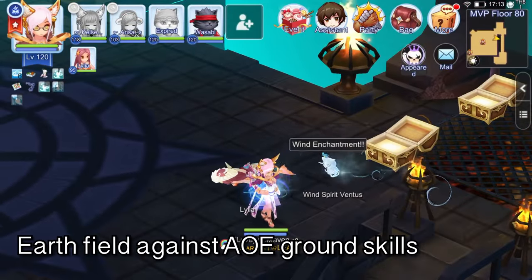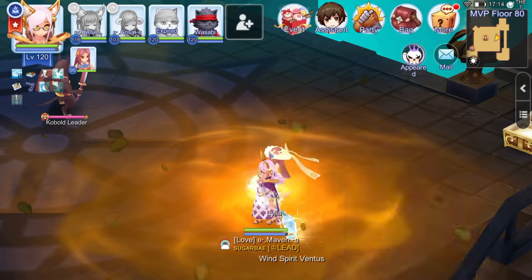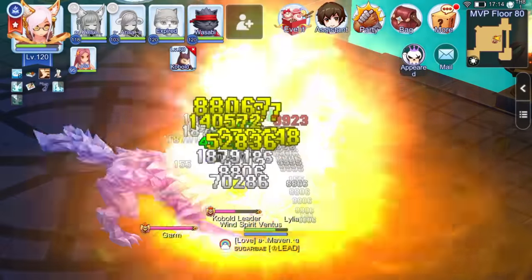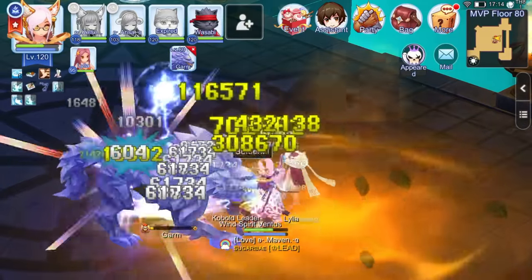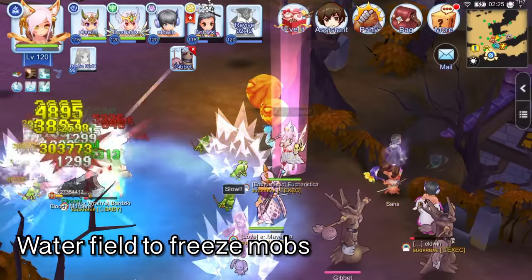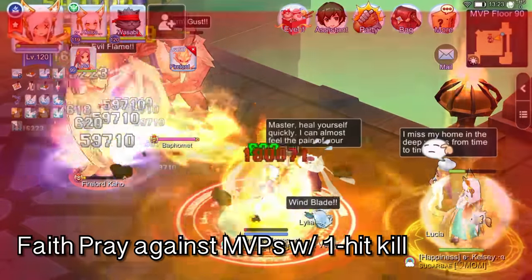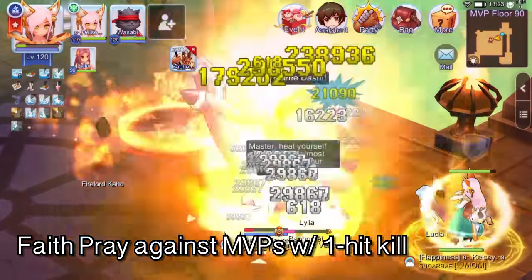However, if the boss monsters cast AoE ground magic skills, then use earth field instead. Remember that the earth field may also cancel your own AoE skills such as wind field, fog wall, and warm breeze. Thus, use earth field in special situations only. Then for Oracle, you may cast water field to freeze the other mobs. Remember though that you may find difficulty fighting against MVPs with one-hit skills such as Firelord, Cahoe, and Archangeling. In these cases, you may need a partner priest to use Faith Frey on you to avoid the one-hit kill.